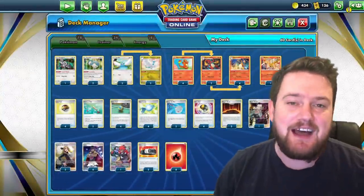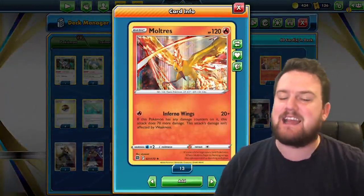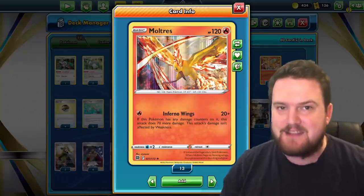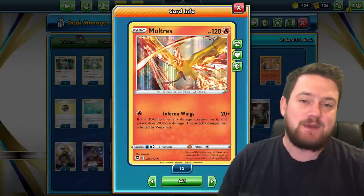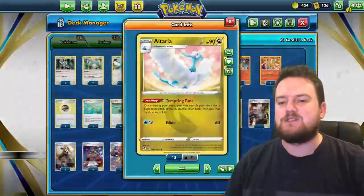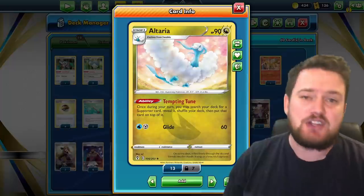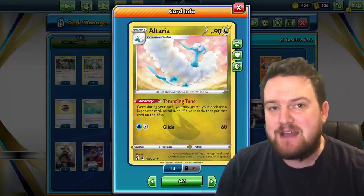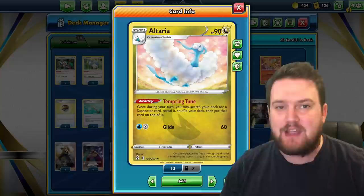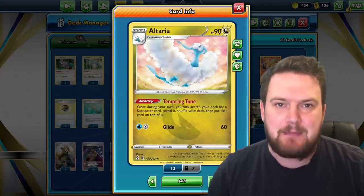Some more cards we play in the deck: the brand new Moltres with Inferno Wings gives us a basic one-prize attacker for the early game, useful for taking knockouts on things like Sobbles with smaller HP. With a Choice Belt, Inferno Wings is dealing 120 damage — a very solid attack. We also have a 2-2 line of Altaria: its Tempting Tune ability puts a supporter of choice from our deck on the very top, guaranteeing there'll always be a Leon there, and it has Free Retreat so we can leave all our Fire Pokemon on the bench ready to be powered up by Magma Basin.